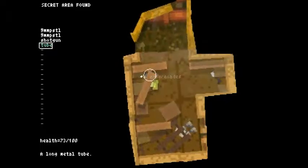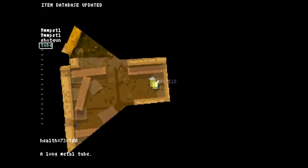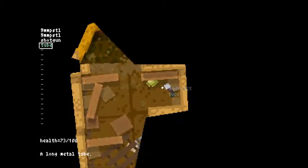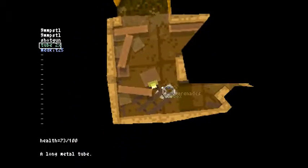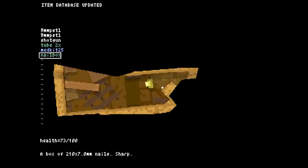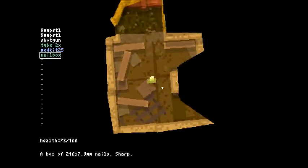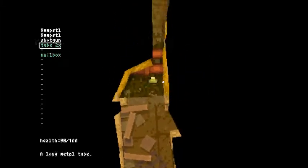It's a doodad, it's a thing! What did I get? Med kit 25. Tube. Something grenades. Nail box. I'm gonna actually use this med kit — yes! And now I'm at 98 health.